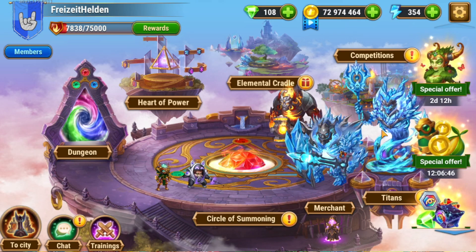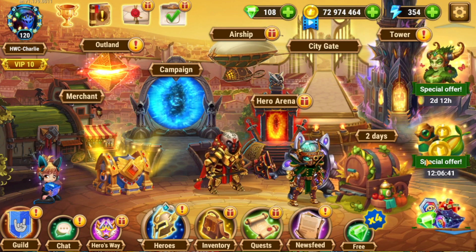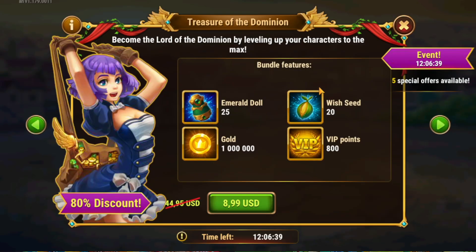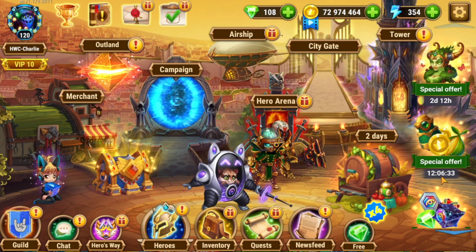Of course, you don't have to just buy them for yourself — you can buy them for your guild members and other friends as well, as long as you have their account ID. Continuing on down the line, we have the Emerald doll sale. Pretty cool. Emerald dolls are nice if you want to spend on that kind of thing.